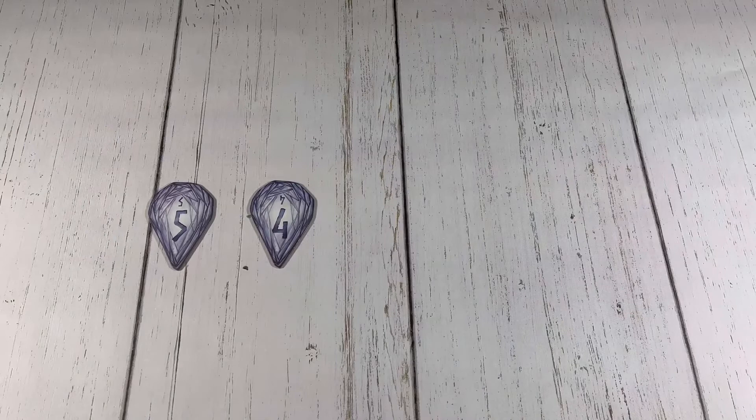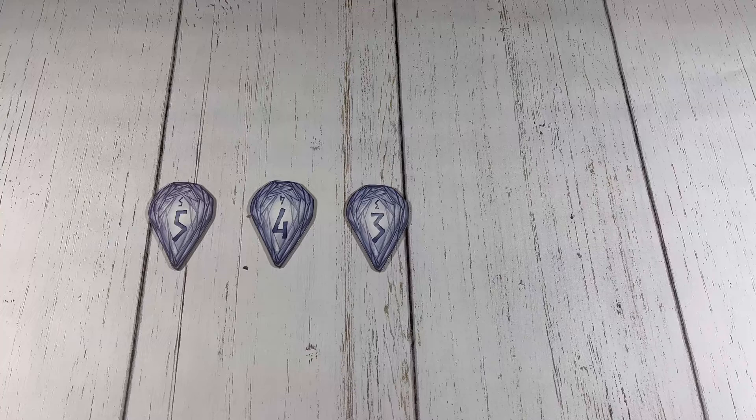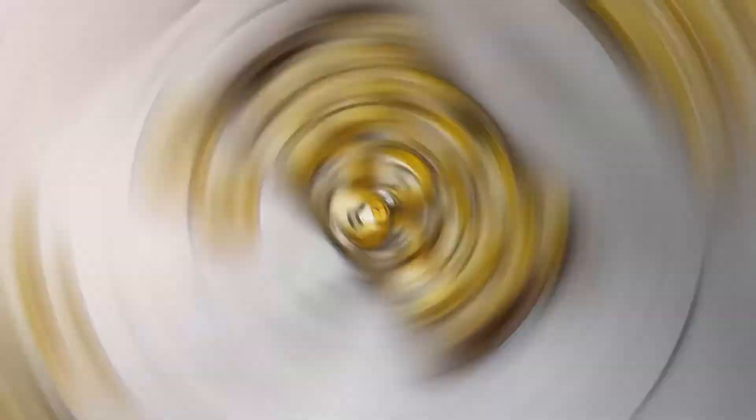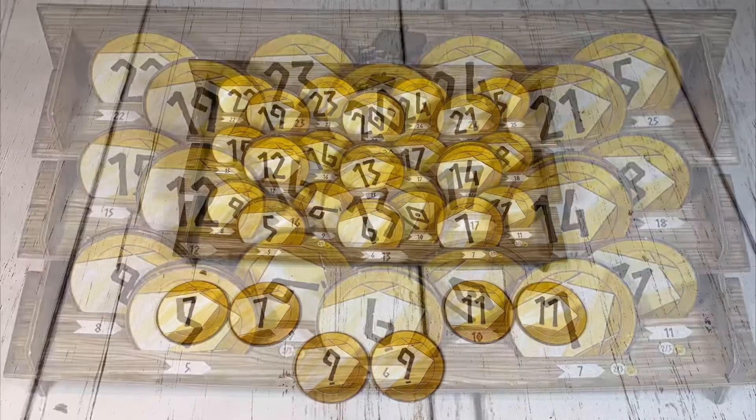So for the 4 player game that I'm setting up here, the 5, 4, 3, and 2 value gems would be used. The gems are then dealt out randomly to each player and placed at the top of each player's board. After that, add all the gold coins to the treasury, matching the number on the coin with the correct slot. For a 2 or 3 player game, remove 2 seven-point, 9-point, and 11-point coins as indicated on the treasury, and return them to the box.